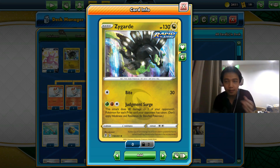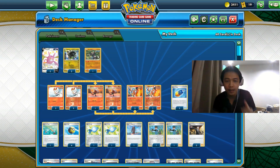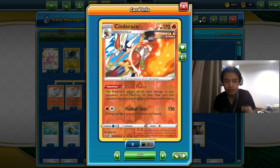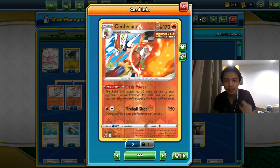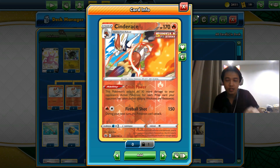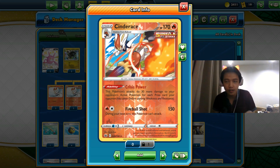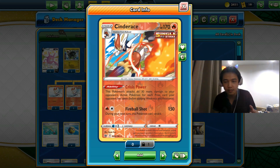We're also using Cinderus from Chilling Reign with the Crisis Power ability, which lets you do 30 extra damage for each of your opponent's prize cards taken. So if they've taken three prize cards, you do 90 more damage. Cinderus is a Stage 2 Pokémon though, so you need Rare Candy and Bush Shake to evolve it — but once it's in play, you can attack for 150 damage with just two energies: a Fire and a Colorless.